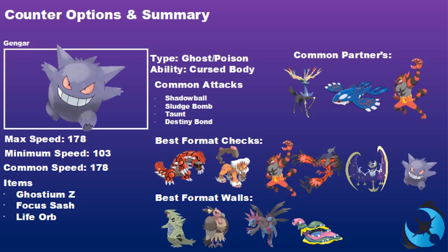To round up: Gengar has a unique Ghost and Poison typing — Poison being great against the common Fairies in the format and synergizing well with Dark types you'll pair it with, while Ghost typing gives extra support against Lunala, opposing Gengars, and other Ghost-weak Pokemon. Common attacks you can always expect are Sludge Bomb, Shadow Ball, Taunt, and Destiny Bond — with other options like Focus Blast, Icy Wind for speed control, and Will-O-Wisp.